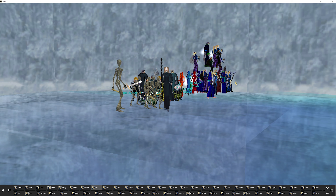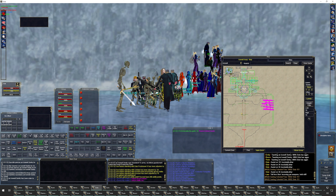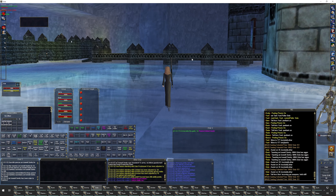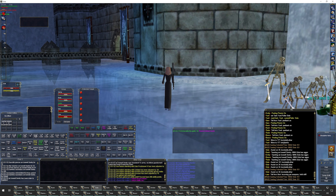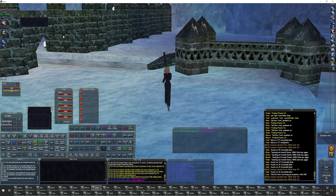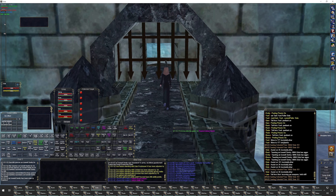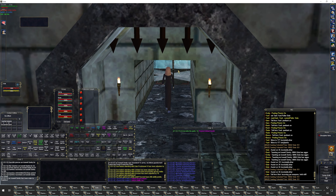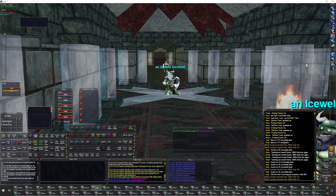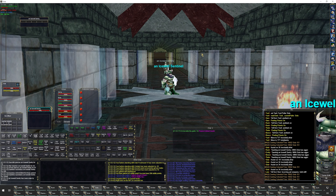Hello and welcome to EverQuest. We are here in Icewell Keep and we're about to pull Dain Frostreaver IV, I believe is his full given name. I'm right outside the Keep. This is my first time actually doing it in this location. I usually go down there and kill him by pulling him through the well, but I saw a video and I wanted to see if I could do it this way with a berserk kind of pull of all these mobs.